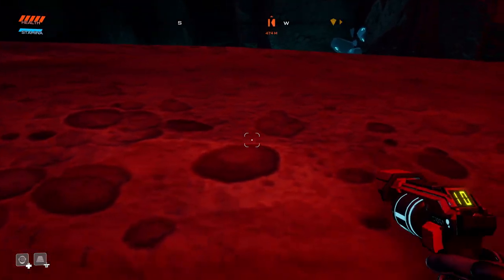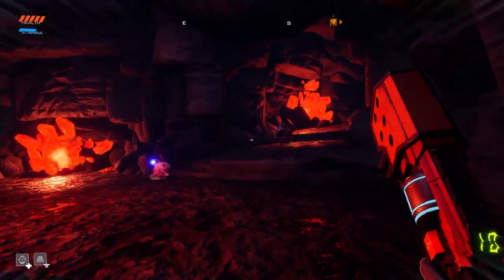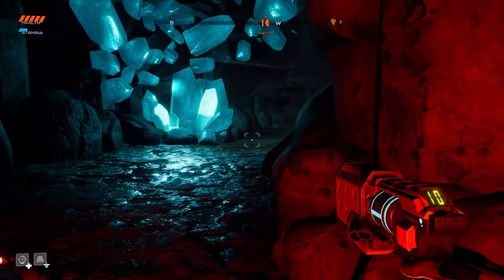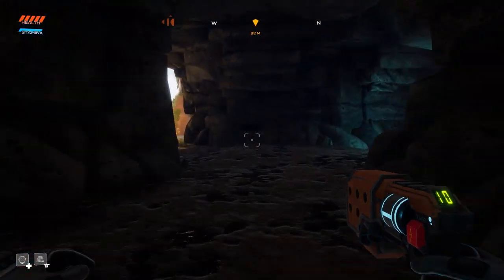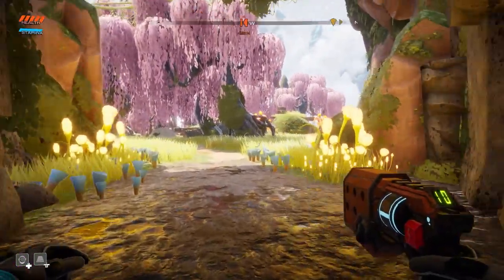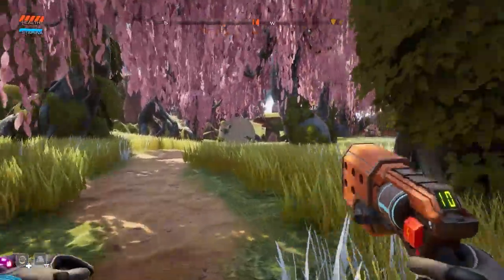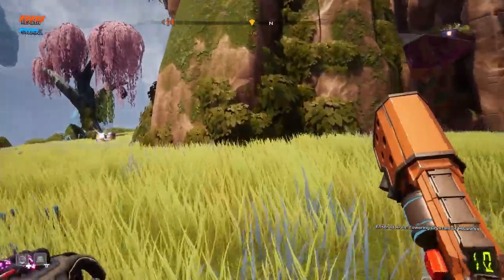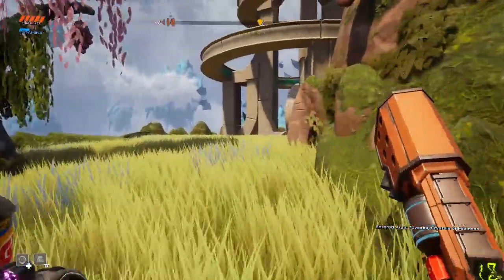Oh, we can't climb up this. We have failed! So it's not quite a perfectly circular area — one of the paths is a ramp and the other is a ledge. We should be able to go to the teleportation thingy, and that's gonna let us fast travel back to base. Yes, it's over here.